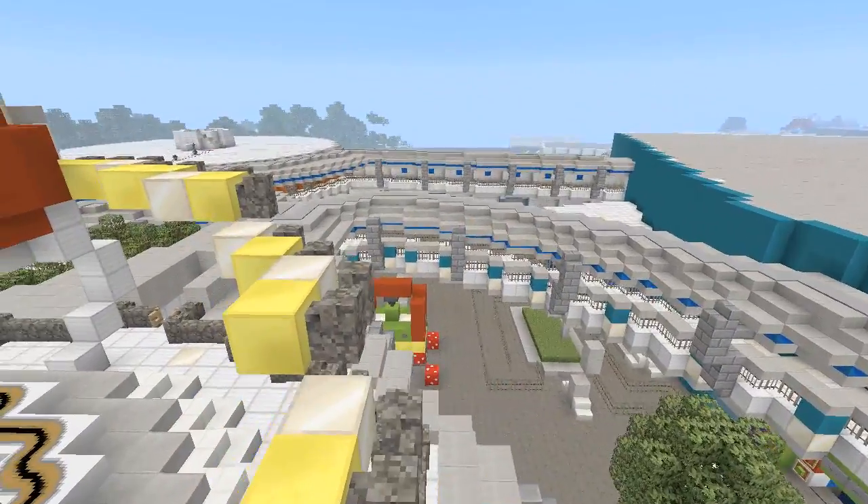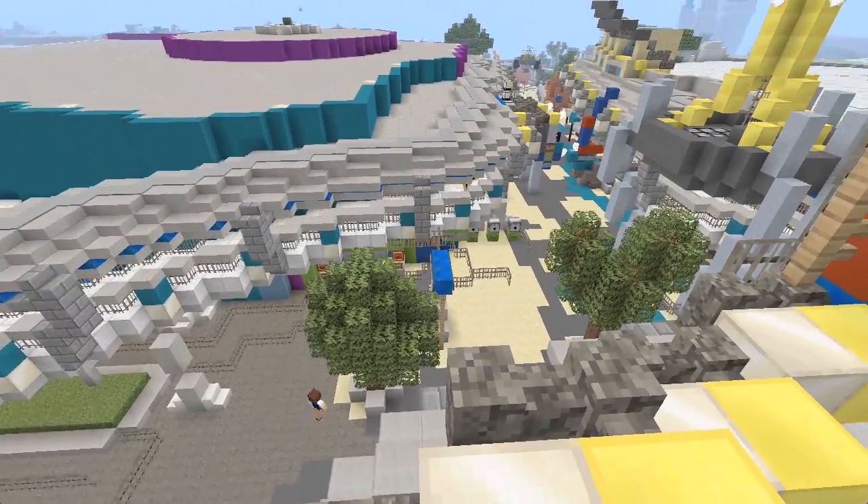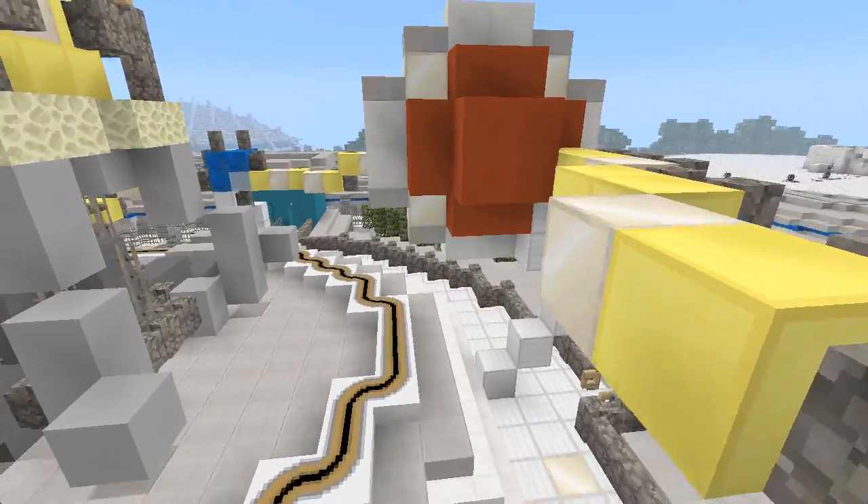However, because the new attraction was so heavy, they had to take it off the top of the People Mover platform and moved it to the entrance of Tomorrowland, where it was put on the ground level — which is where it lives today.